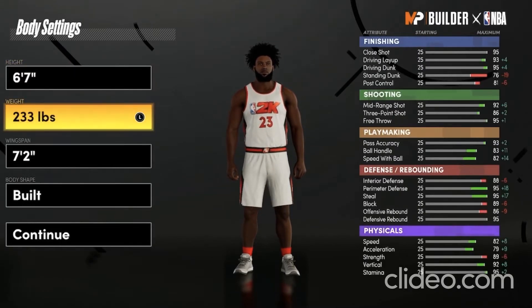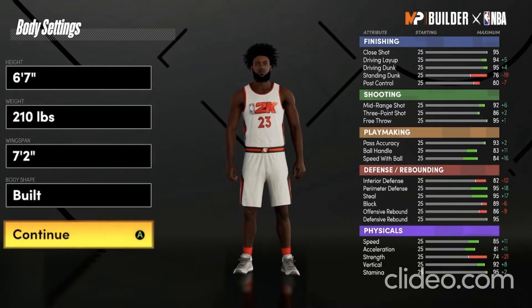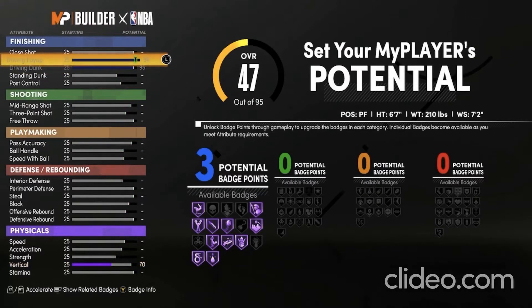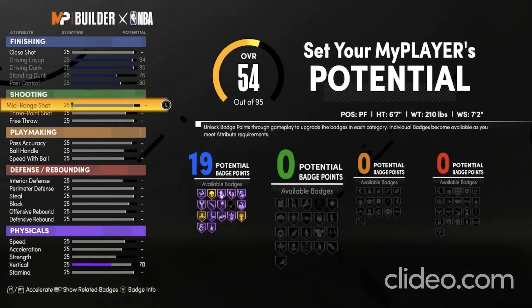For the height, go 6'7", 210 pounds, keep the wingspan the same. For finishing, what you want to do is max out your driving dunk, your driving layup, your standing dunk, and your post control to an 80, so you get 19 finishing badges.